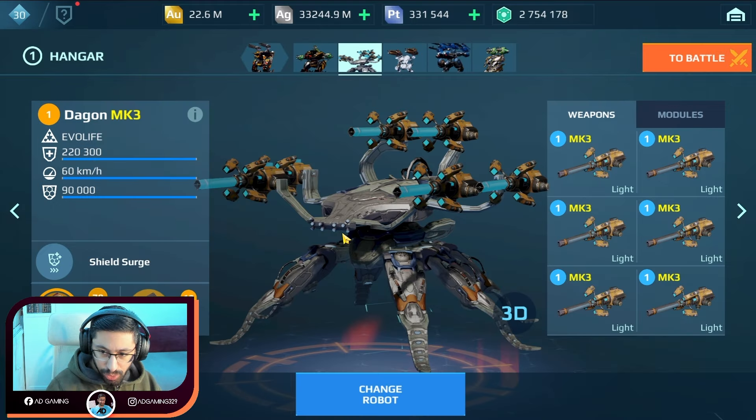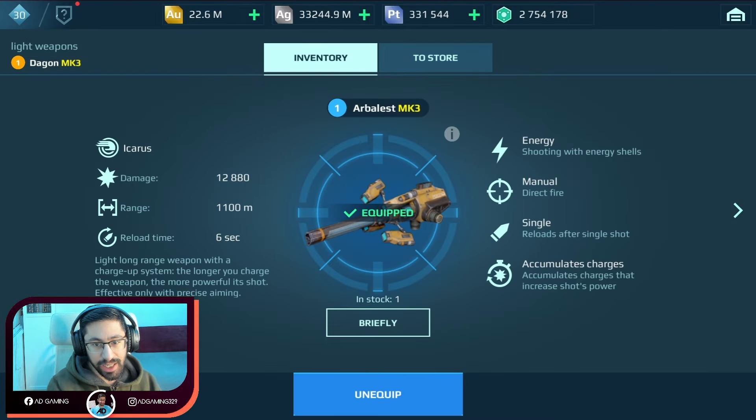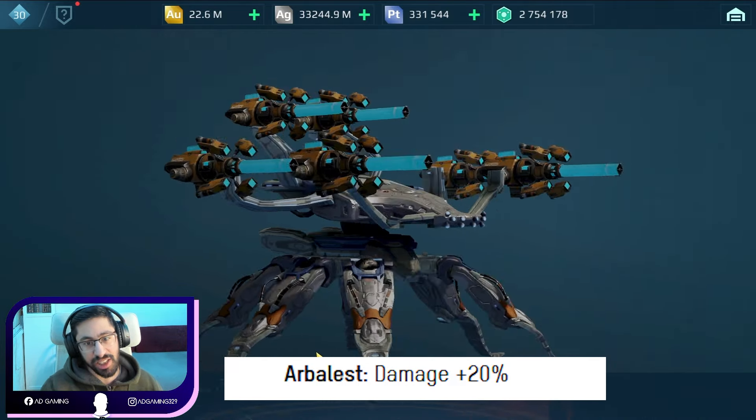So guys, in today's video I'm going to use the arbalest weapon — one of the worst weapons that exist in the game. This weapon got a buff in the recent update, and we will see if finally this weapon is somehow effective.